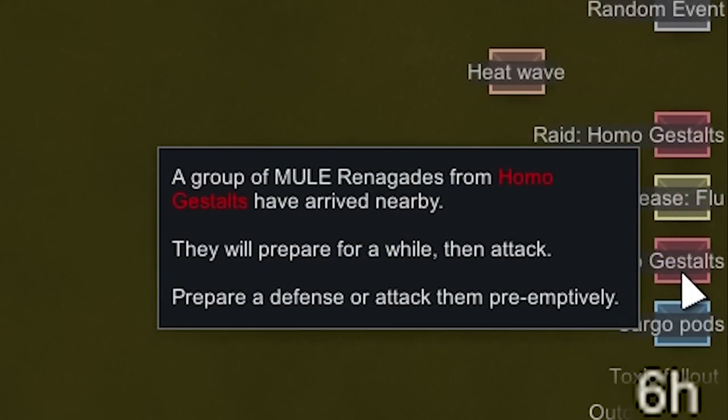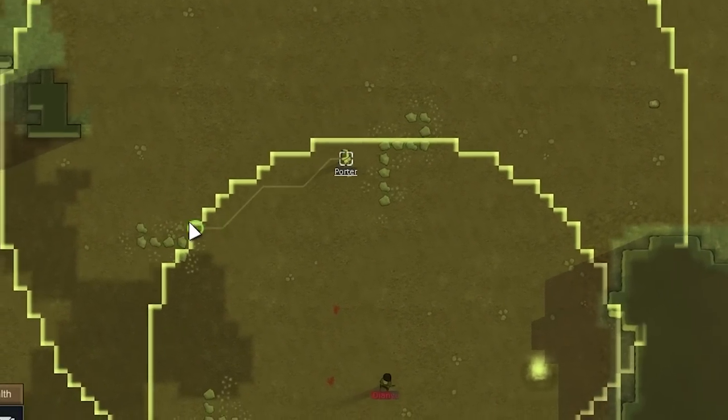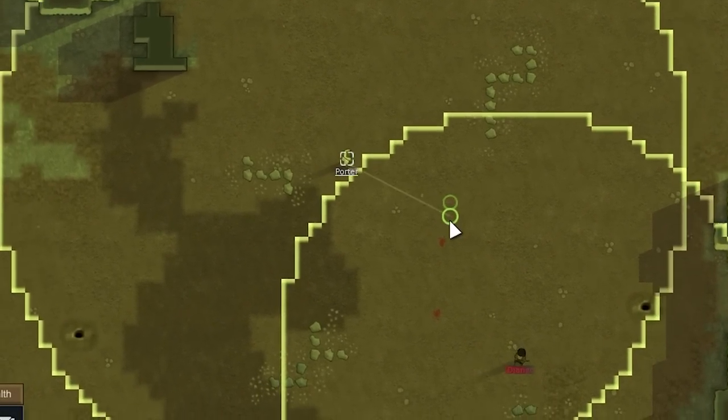The 6 a.m. raid comes on quick. Sam is noticeably slower doing things now that he's sick.